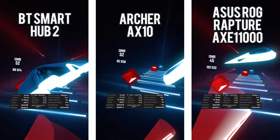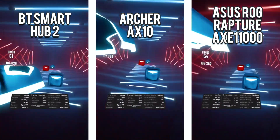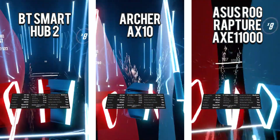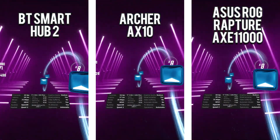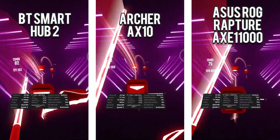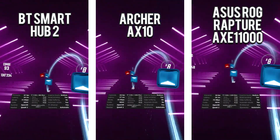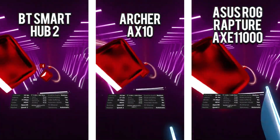First up is Beat Saber: Firestarter on the new Original Soundtrack 5. As you can see, the game is sitting at a rock-steady 90 frames per second at 28 milliseconds on the BT Smart Hub and AXE 11000, with the Archer AX10 actually fluctuating between 27 and 28 milliseconds, and no synchronous space warp active.